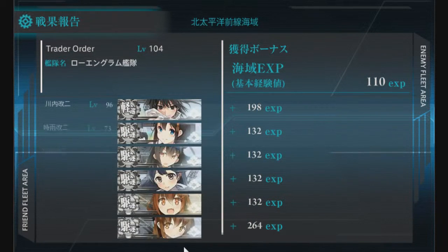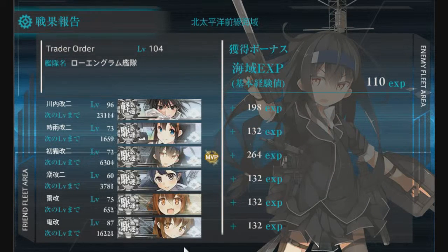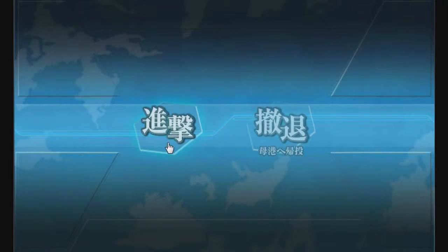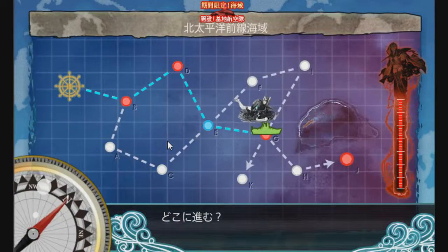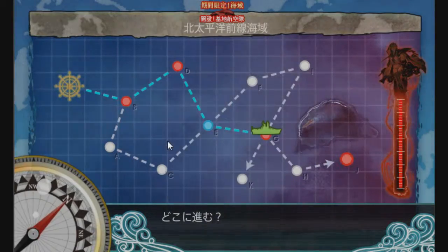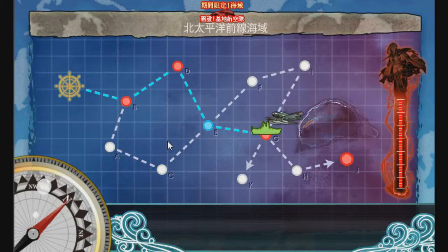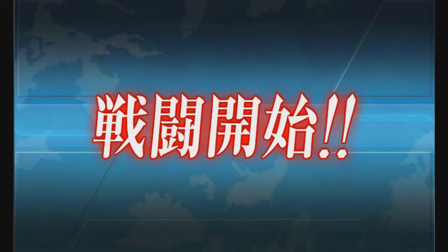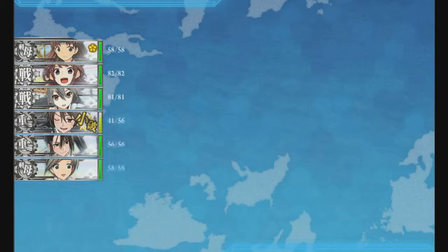The chances of submarines forcing you to retreat are very low. To force a retreat there, they'd either need to knock all your destroyers to medium damage or knock two destroyers to heavy damage. Remember that escort fleet ships cannot sink even at heavy damage, so she's always safe. The submarine node is very unlikely to cause a retreat.